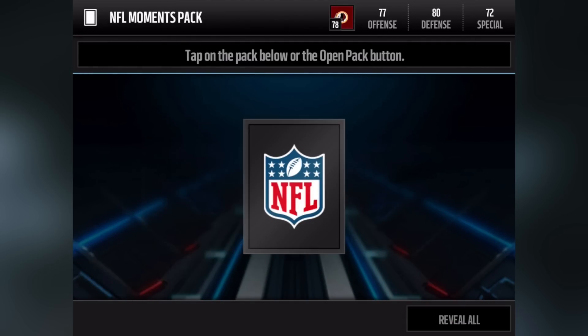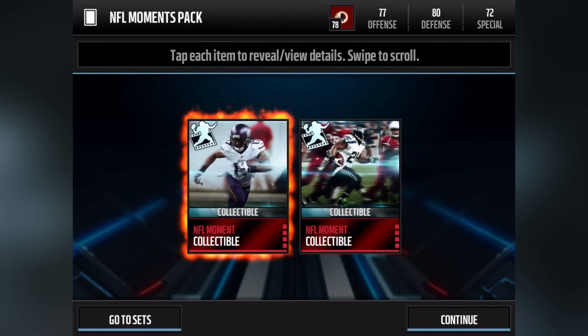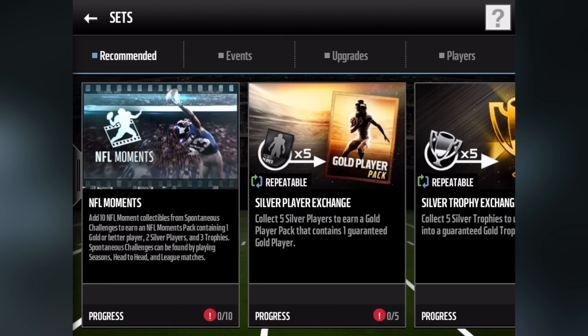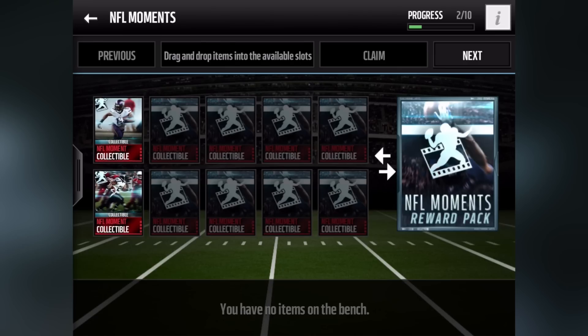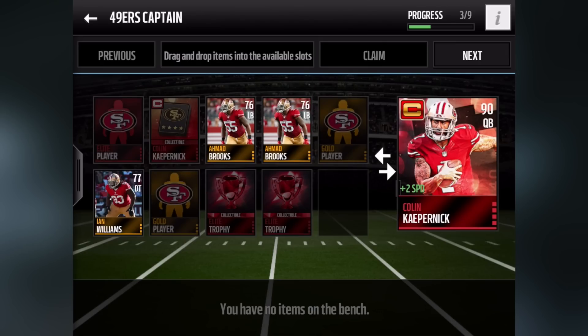After he's done I'll get notified so I can play my second turn. We got some NFL Moment collectibles — I'll place those in their set very soon. These are the active games I have going right now. In the meantime I'll show you the NFL Moment set: I have two out of ten collectibles. All you do is look at the bottom, see what you have, and drag and drop each collectible into the set. I'm also working on the 49ers captain Colin Kaepernick — I need a quarterback right now.